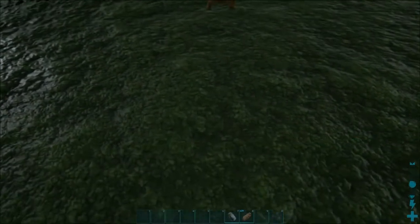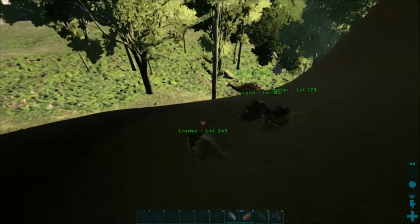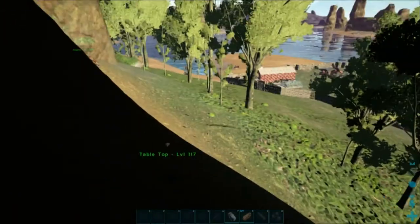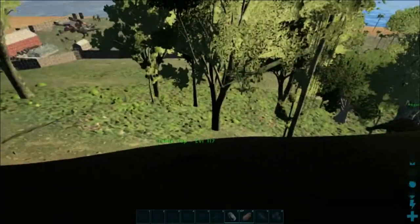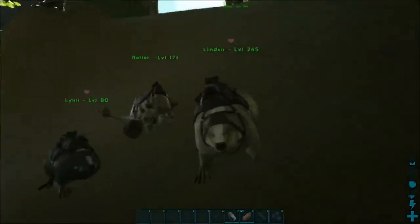The next thing we need to do is hit 'ghost' and that's going to allow us to travel through everything - rocks and whatnot. So we just fly down here like so, and you can see down here in the map are my guys. Luckily they didn't fall down into the water, which is the next level down there as you can see.